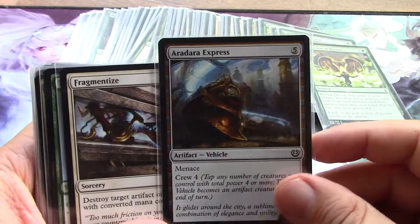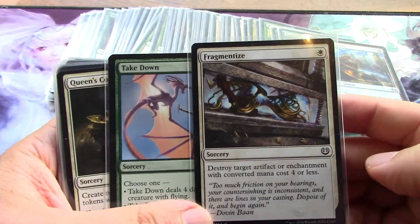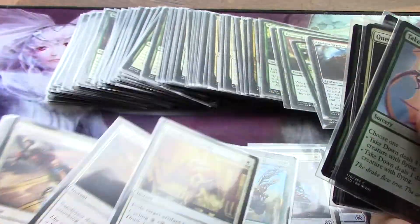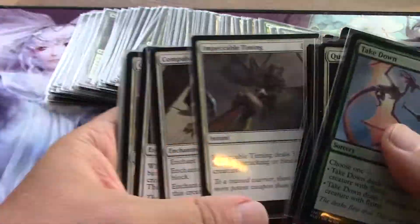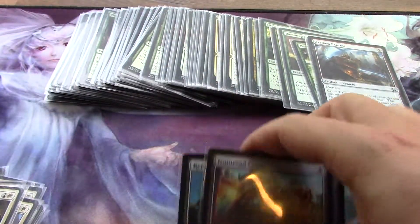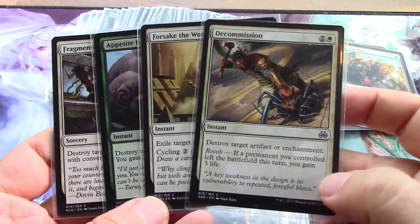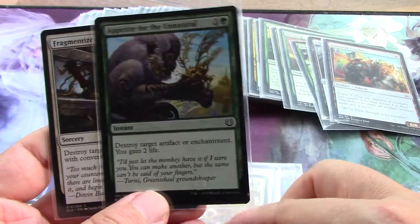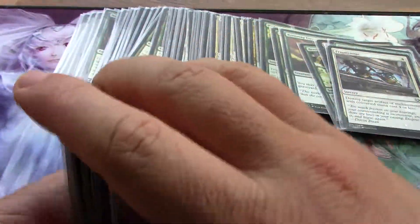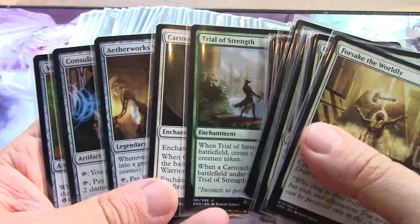I think I'm going to give up my largest vehicle — even though it's got menace, it's my largest vehicle. Am I destroying enough artifacts and enchantments? I've got exile target artifact or enchantment — I'll keep one of those. I think the artifact-or-enchantment cards are getting winnowed down. I'm going to get rid of another vehicle and drop two of these. Destroy it outright — I like it. Exile it outright — I like it. Gain life, cost four or less — they're out. Did that do the trick? 5, 10, 15, 20 — we're done.